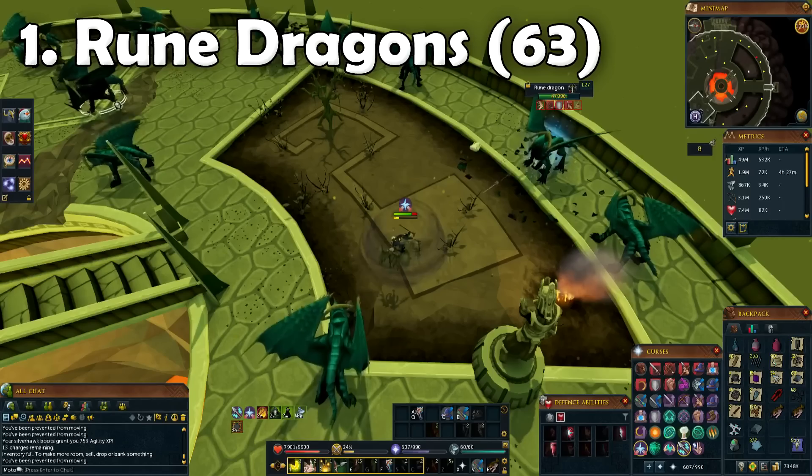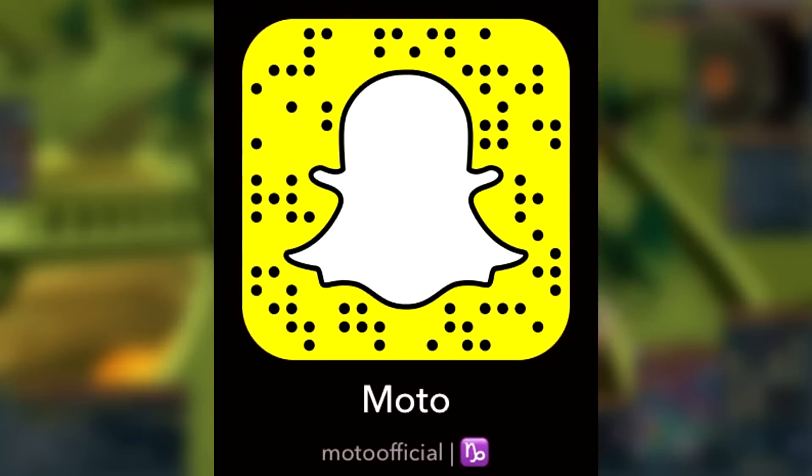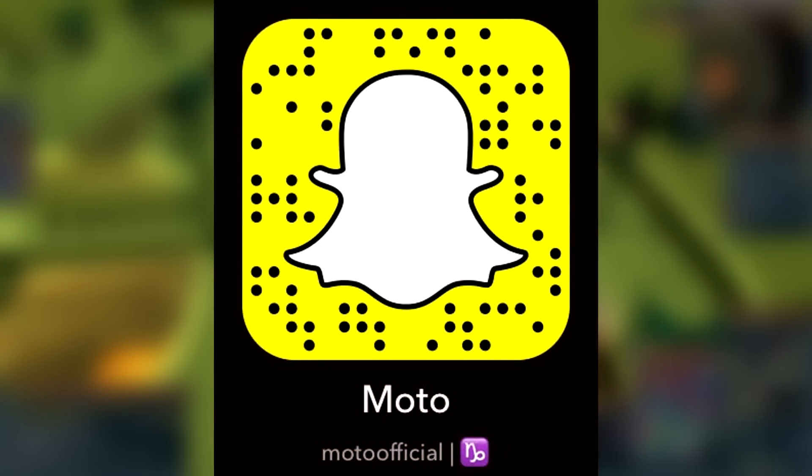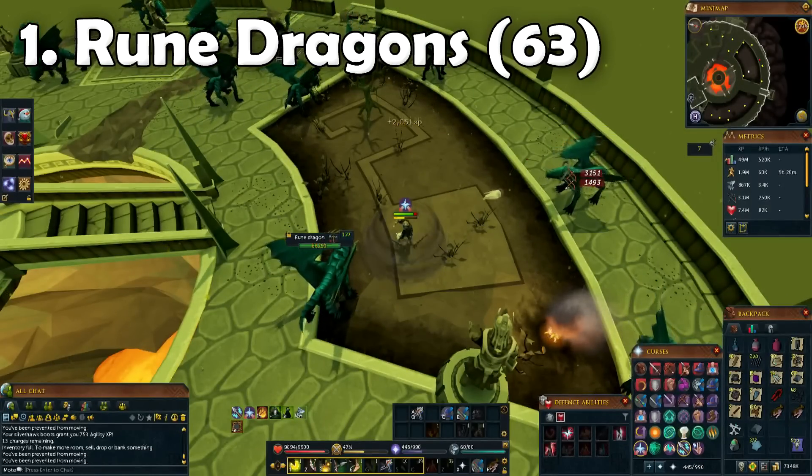Before I get into this video, if you haven't seen my latest video which I uploaded yesterday, I've opened up a brand new public Snapchat for you guys. You can send snaps to me, look at my story, and basically see what I'm getting up to in real life and behind the scenes. My name on Snapchat is moto official, and if you don't know how to spell it, it's at the very bottom of the description.